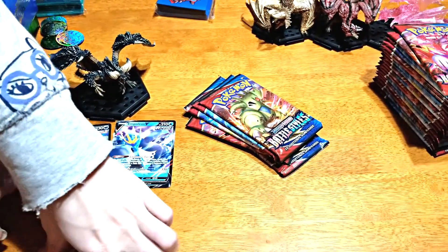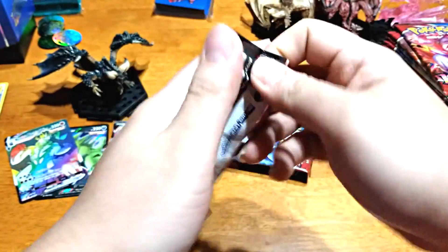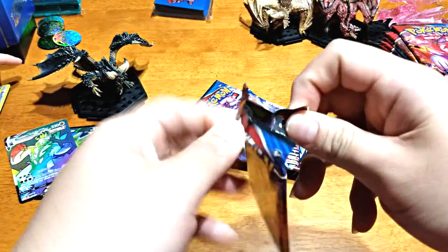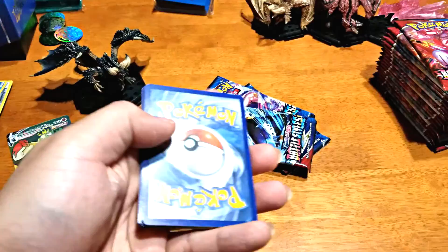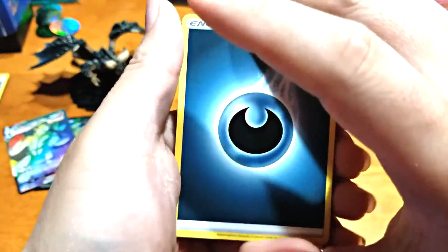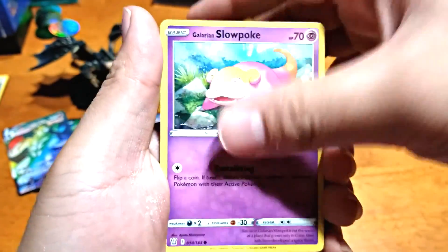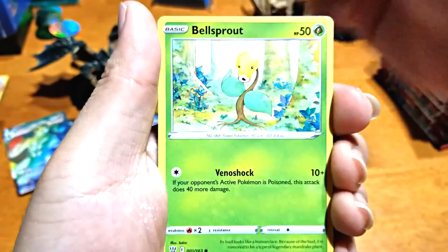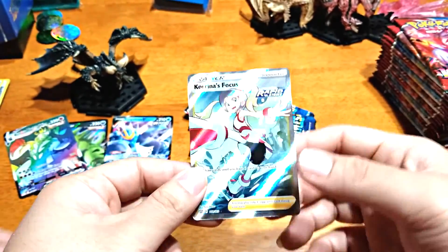And that is the guaranteed pull. I have no idea, but I know we're guaranteed one secret. I don't know what alternates are considered because they're technically just an alternate, like a full art. Daupig, night, level ball, Slowpoke, Murkrow, Sellnit, Bellsprout, Minccino, Foongus. Oh, Karina's butt attack — we got another one!